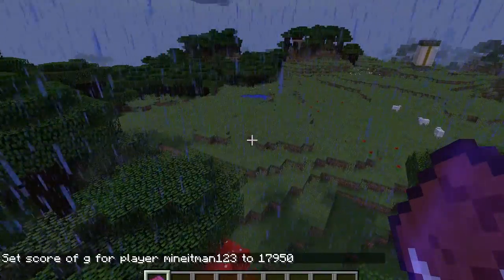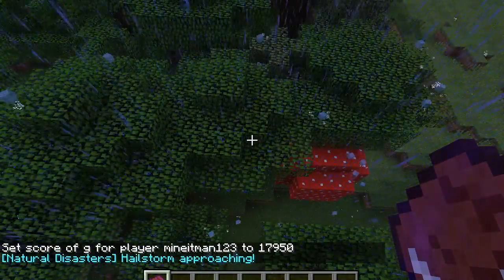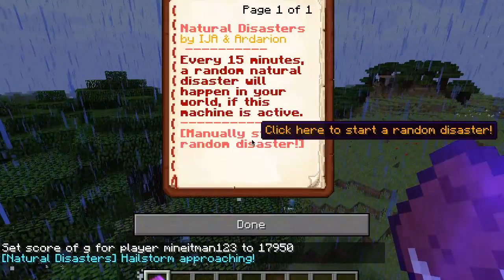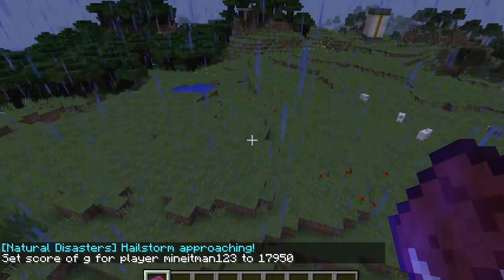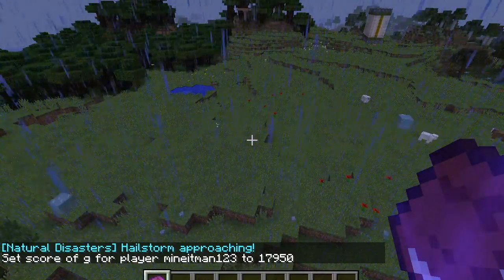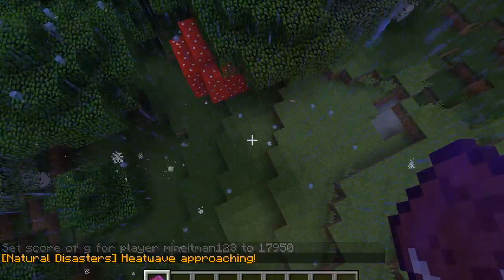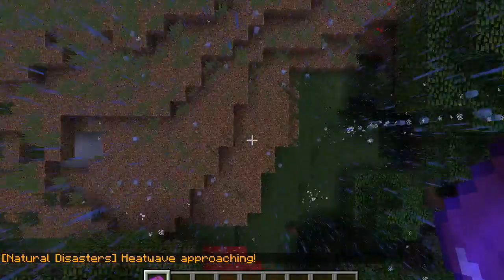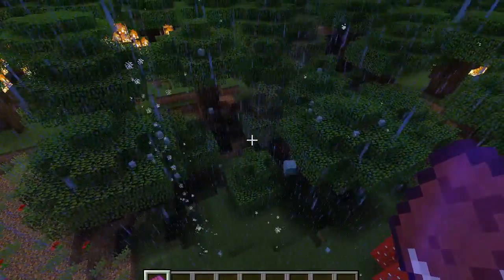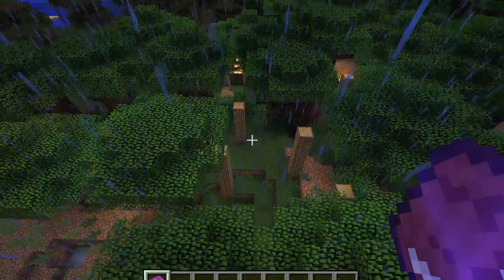Let's see what else there is. It's another hailstorm. Let's see what else there is. It's heat waves — that will change the ground look and it will burn trees like that. The tree is already catching on fire. Poor tree.